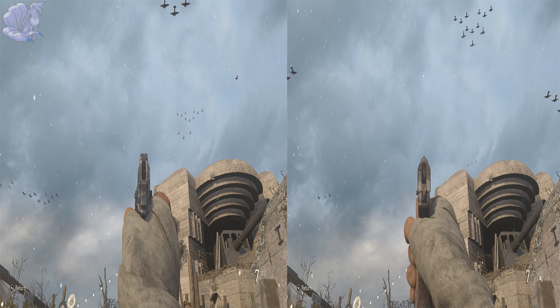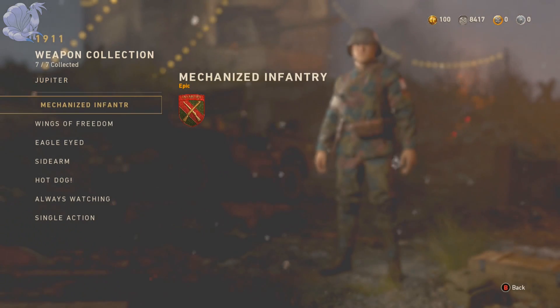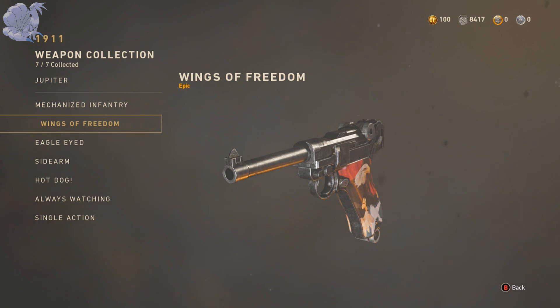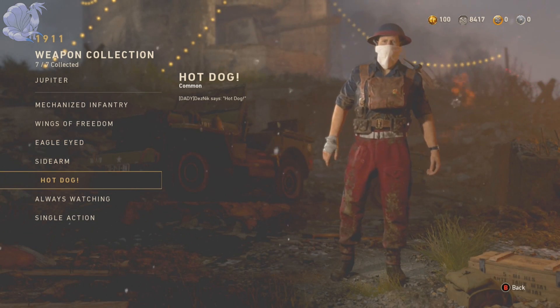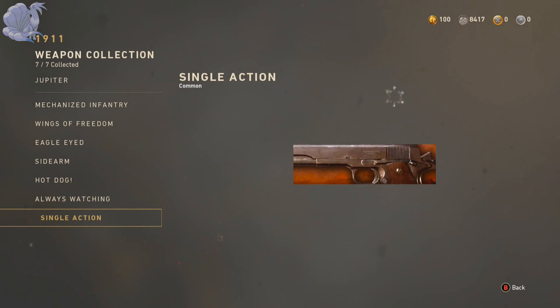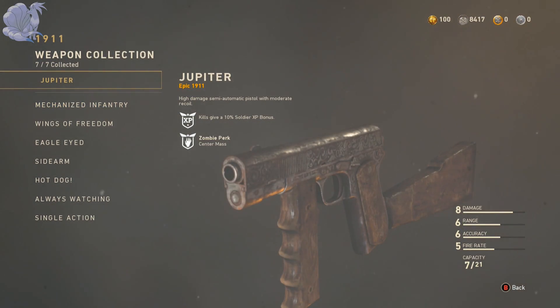In my opinion that's just way better because for me with guns like that it's way easier to aim and shoot at people with those sights. To acquire this variant you need to get it via the Quartermaster collection. Here's its collection: you have two epic variants — Mechanized Infantry at 8,900 armor credits and Wings of Freedom at 5,675 armor credits. Then two rares — Eagle Eyed at 375 armor credits and Sidearm at 275 armor credits. Then commons — Hot Dog at 225, Always Watching at 125, and Single Action at 125 armor credits.